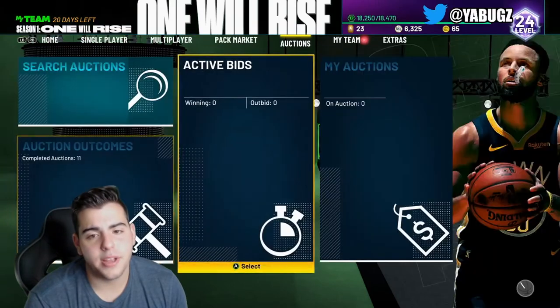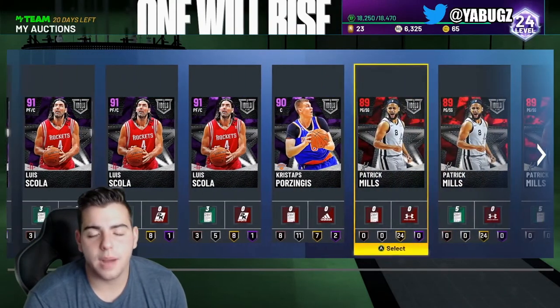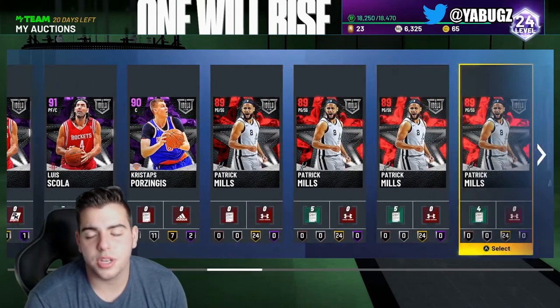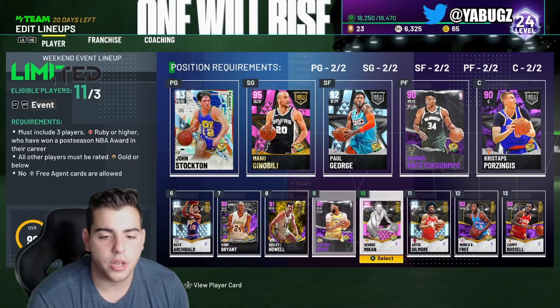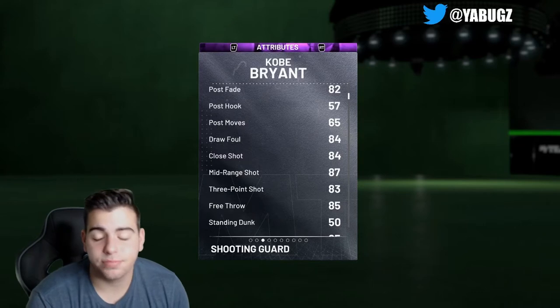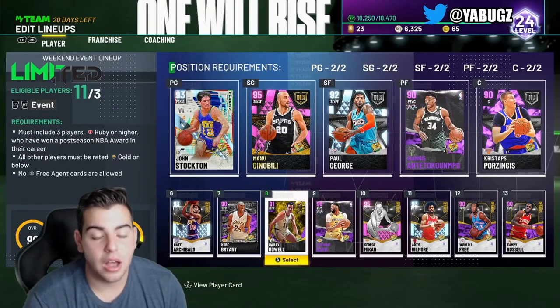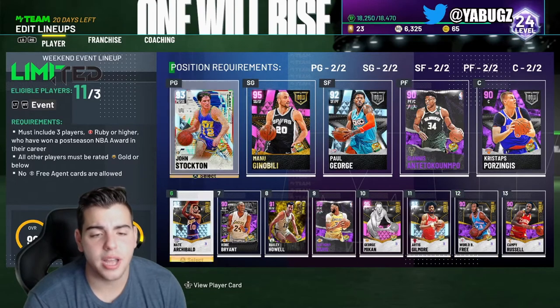These are some of my investments. We also got Manu Ginobili, a couple Skoals, Porzingis for the low, another Porzingis — so we have three Porzingises, make that four because I sniped all these cards as well. Pretty much all these investments right here, we are going to make a lot of MT. I haven't done the math yet, but at least over 100,000 MT.